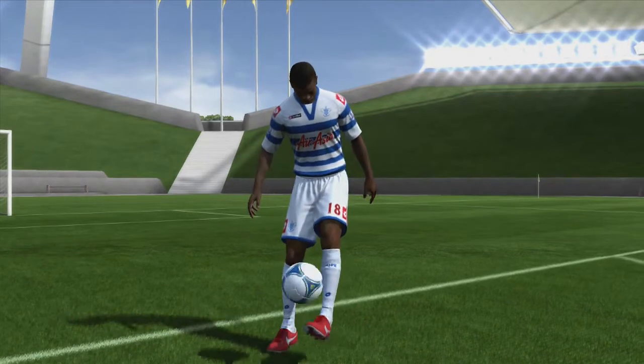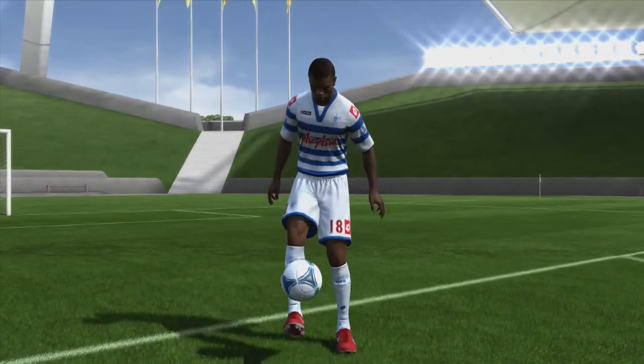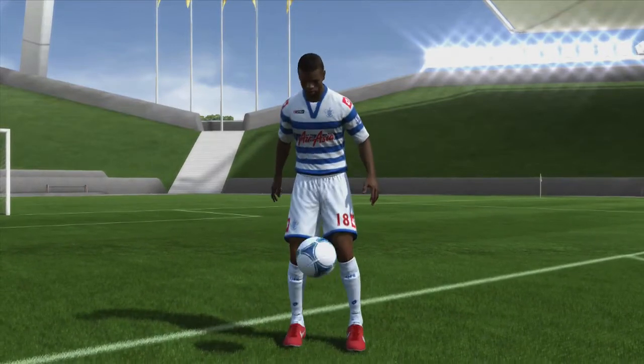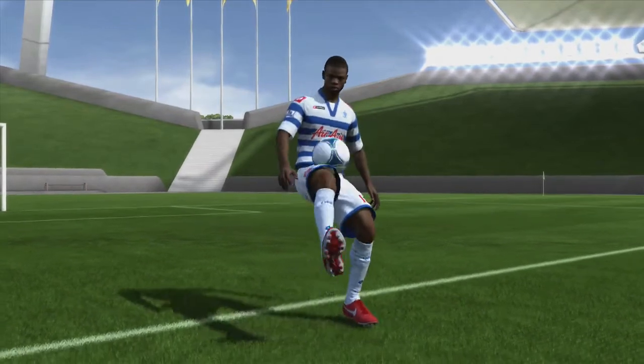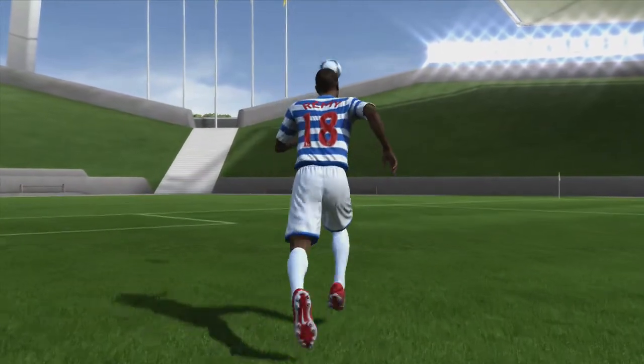There are some bad things though. His left foot is really inconsistent — one game he can smash a left-footed shot into the top corner like I showed you, but the next game he can shoot and it can go out for a throw-in. So he's quite inconsistent sometimes, but when he's on form, Rémy is a really good player on Ultimate Team.